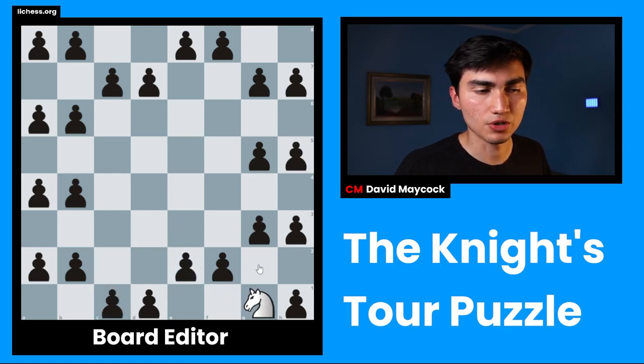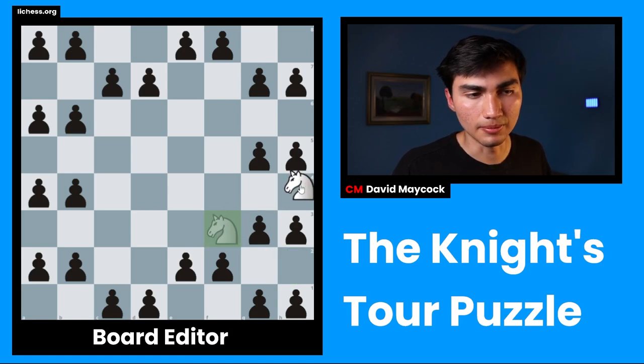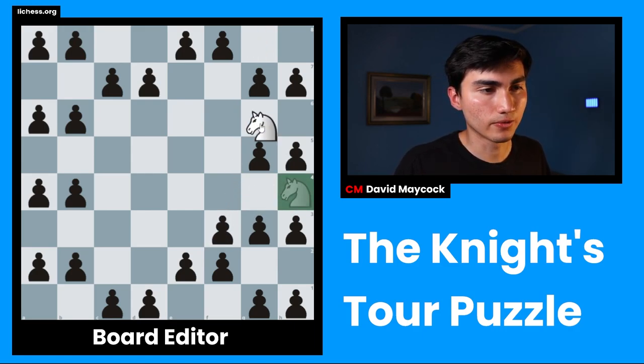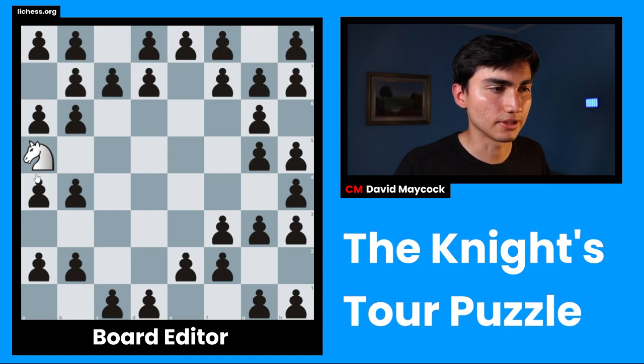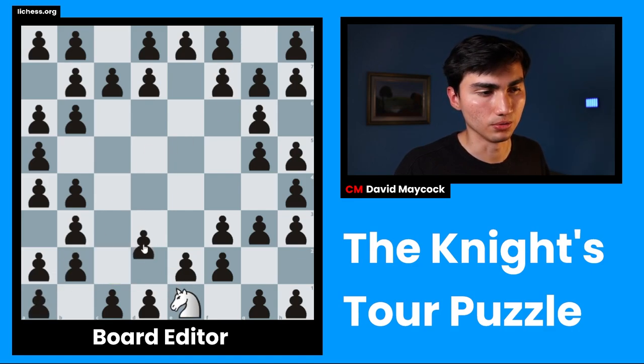Eventually you're going to reach a position like this — don't be scared, don't worry. You're forced to go to f3; beggars can't be choosers. You might be confused here — you have two squares available, both pretty limited. But remember, we're going counterclockwise. That's very important. So we're going to go to h4, then g6, then h8, then f7. Going to the corner is kind of a no-brainer — it's the most limiting kind of square you could go to.